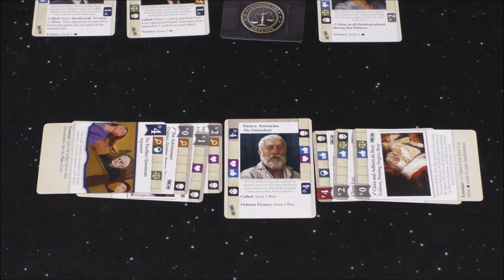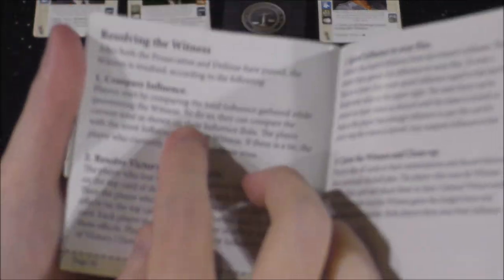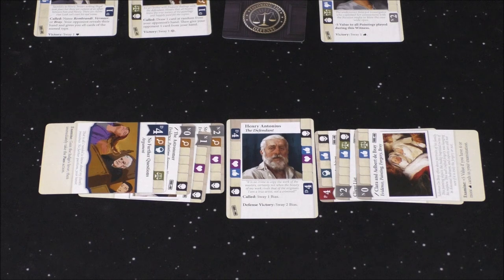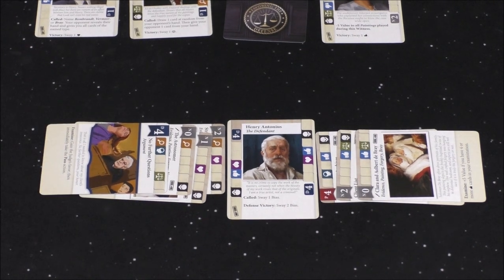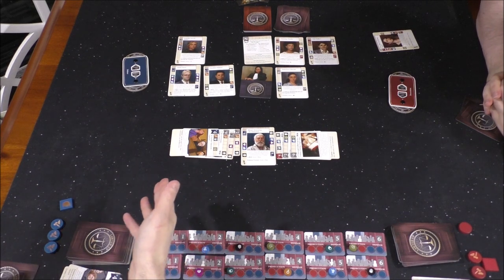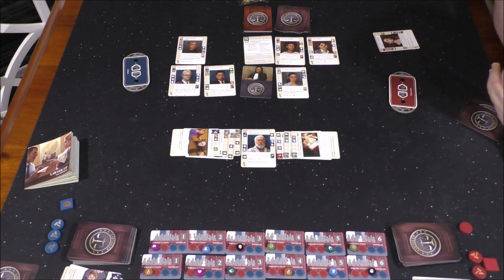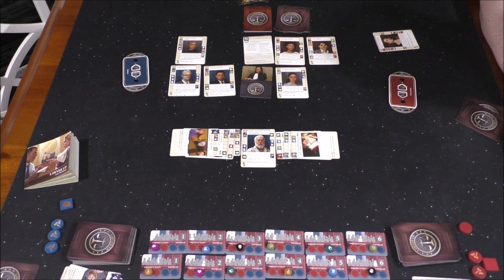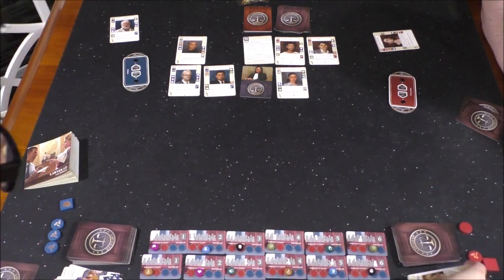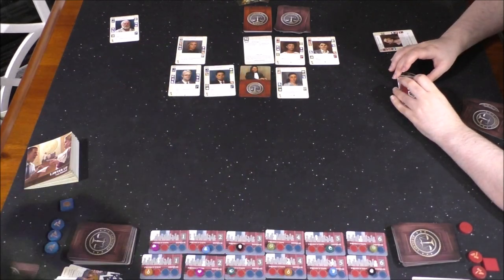In the case of a tie, whoever has the judge's favor wins. That's rough for me because I have zero influence to sway bias — she gets the judge's favor now for the next round. But because she has the judge's favor, she wins and claims the witness. She gets to sway two bias. These objection tokens are one-offs, but the sidebar does refresh. Now we draw up to five cards again, assuming you don't want to discard down first.